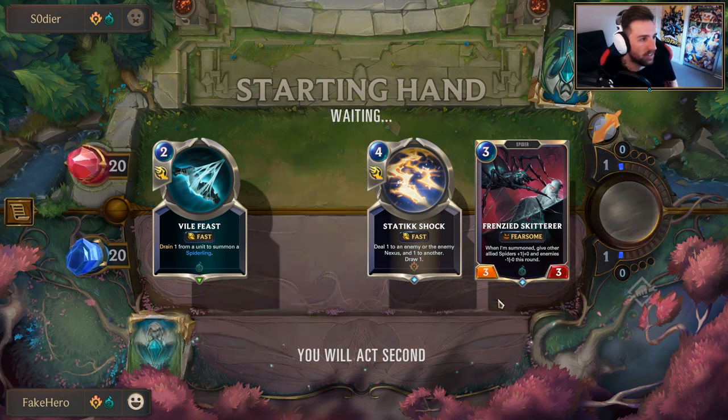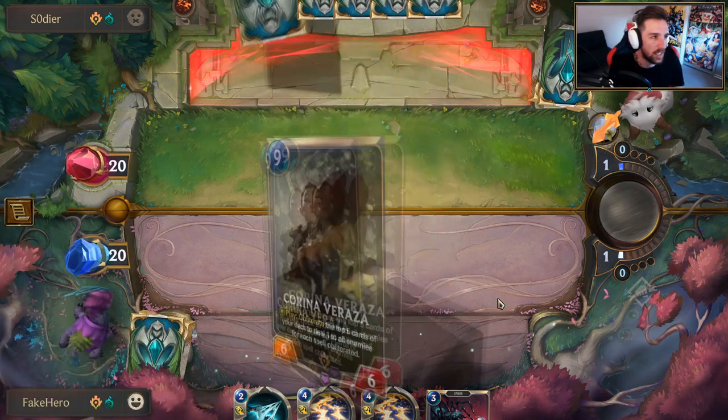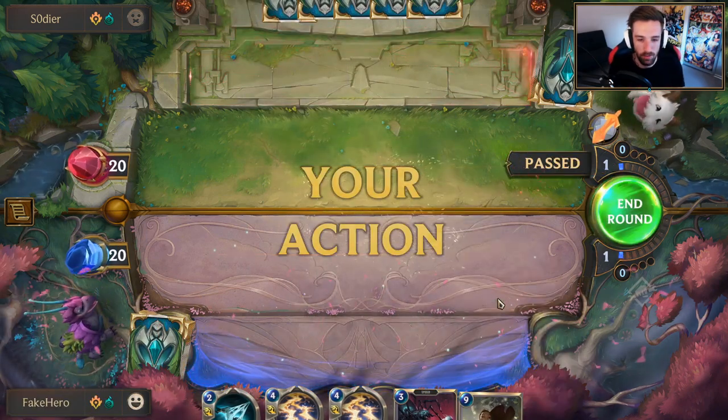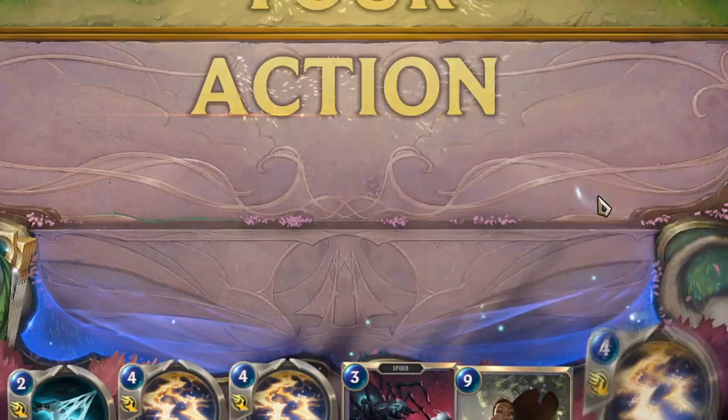I don't mind Vile Feast, Static Shock, or Skiddera. Two copies of Static Shock — I would have preferred to find a Heart plus Aristocrat. Any chance to get onto the board early is the best option for us.